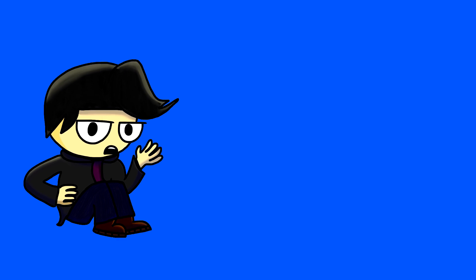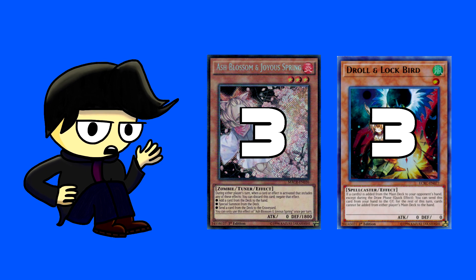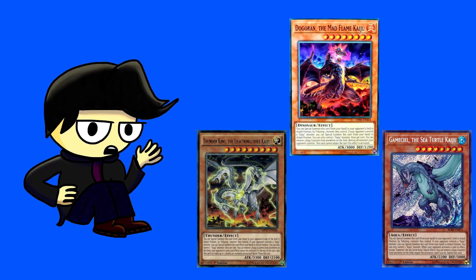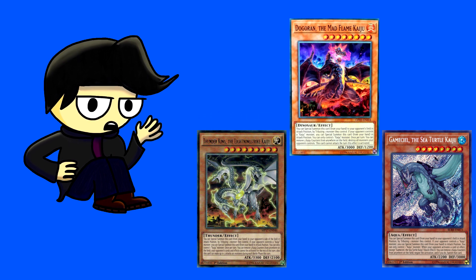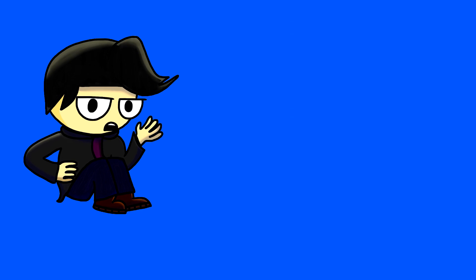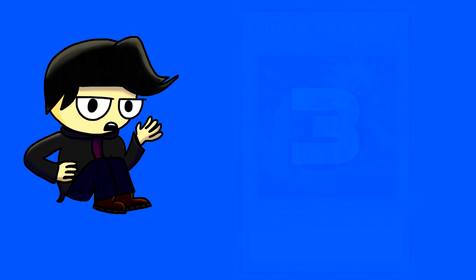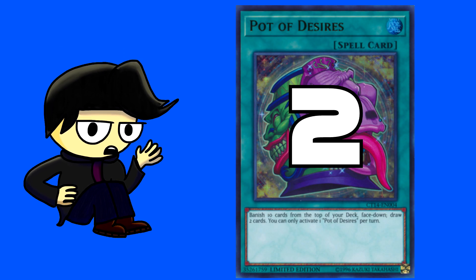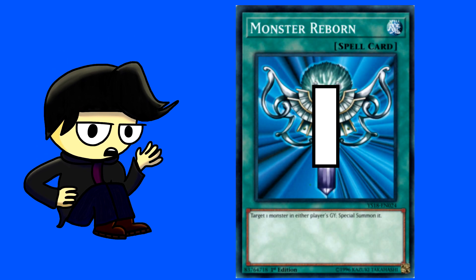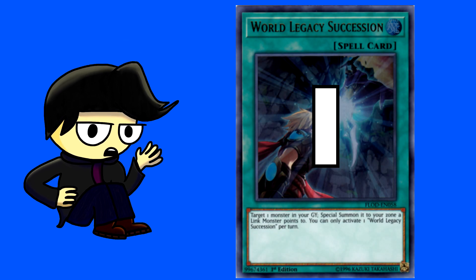I run the 6 staple hand traps of this format: 3 Ash and 3 Droll. Instead of more hand traps, I also run Kaijus, which is very synergistic with the archetype as you can easily give Equimax more attack while dealing with problem cards. I play 1 Thunder King Kaiju, 1 Dogoran, and 2 Gamma Seal. For spells: 3 Called by the Grave since this deck is very fragile, 2 Pot of Desires, 1 Kaiju Slumber, 1 Monster Reborn, and 1 World Legacy Inheritor as a pseudo-Monster Reborn.